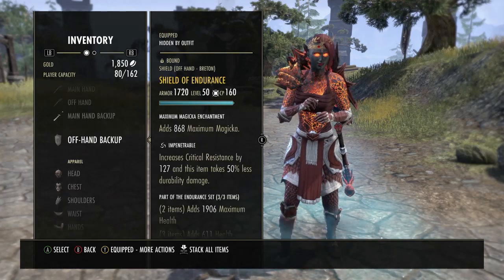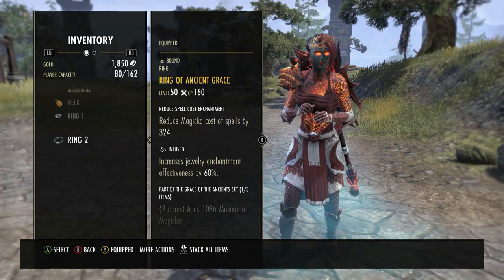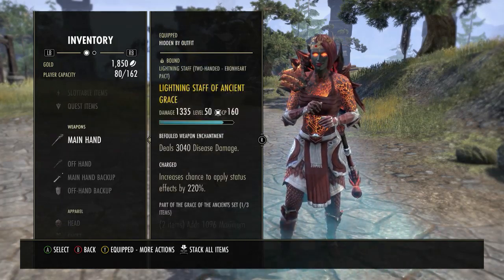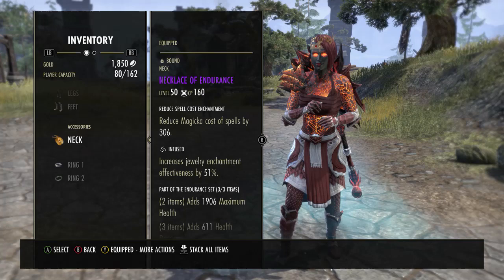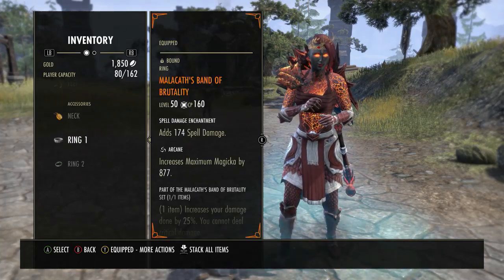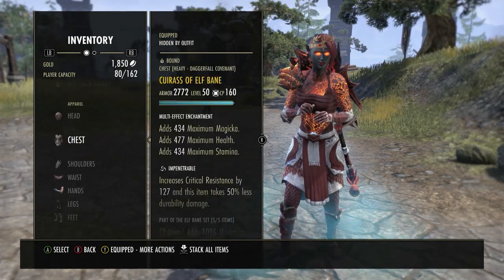That covers gear. Now, if you don't run Malakath, I think what I would do is honestly run Overwhelming on the Jewelry and Front Bar Weapon, maybe Potentate's Back Bar. But if you can do Malakath, get Malakath. I know it's meta, I know it seems cheesy, but you'll feel it — it's good. Overwhelming and Elfbane work great too.